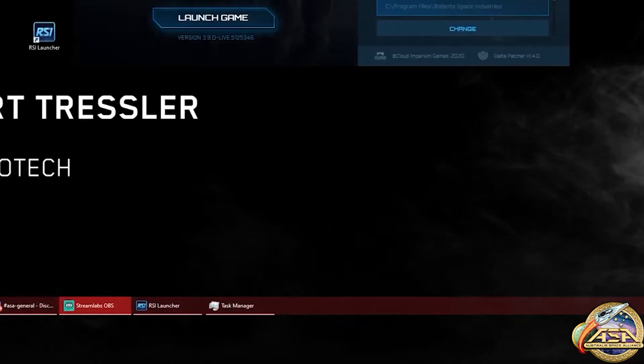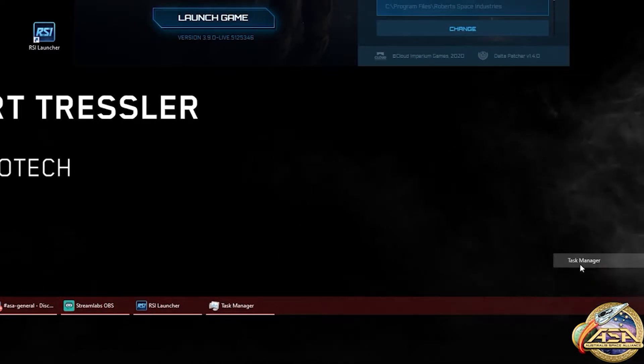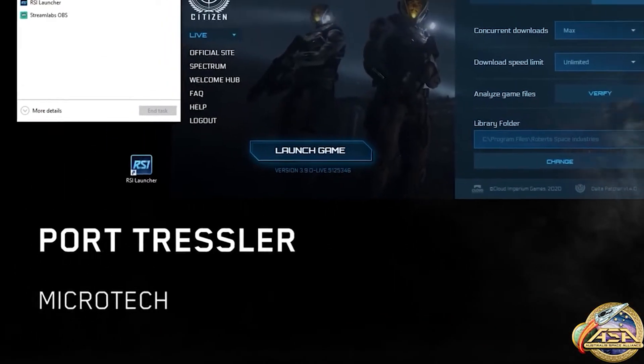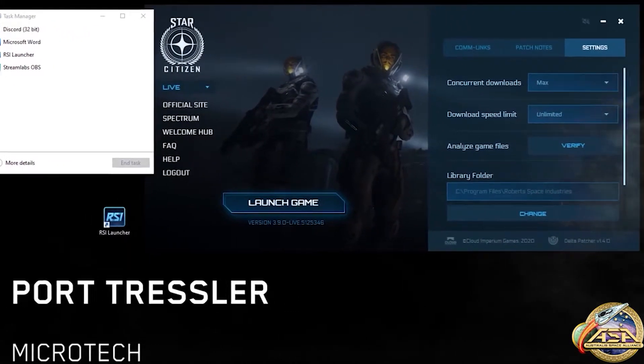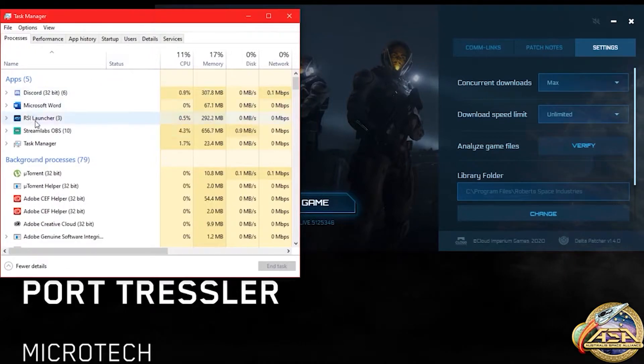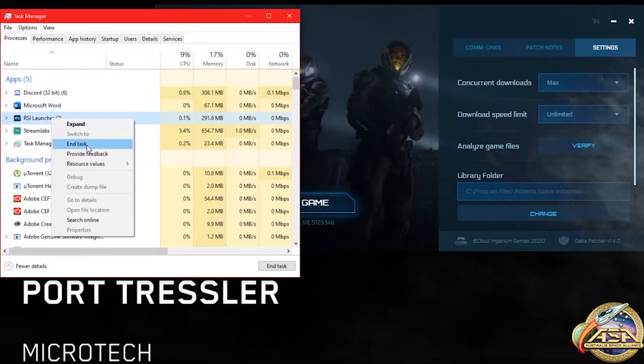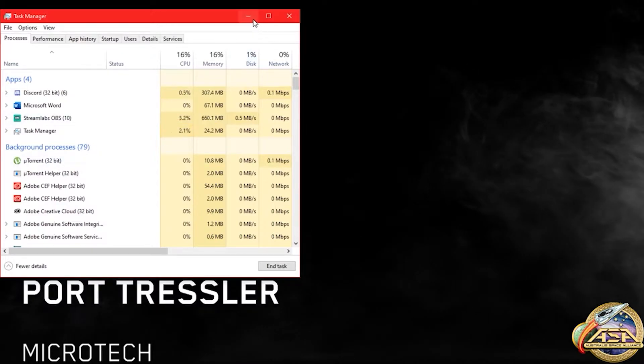If you're still having issues, the task manager might be a good option. Right click on the start menu, open up the task manager, click on more details. Right click on the RSI launcher and end the task. Try again from here.